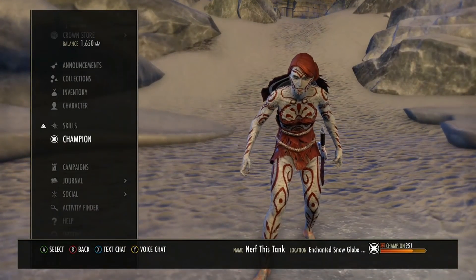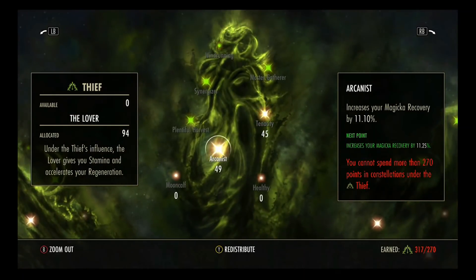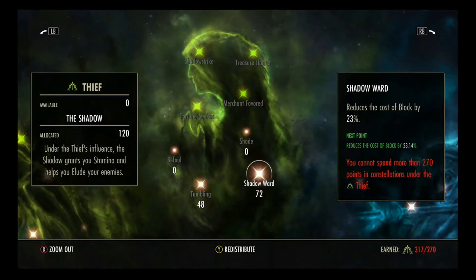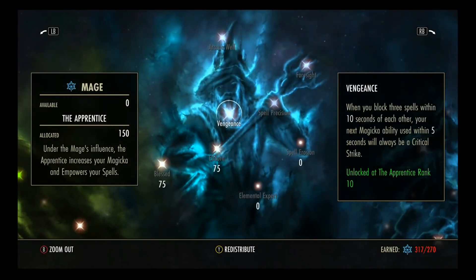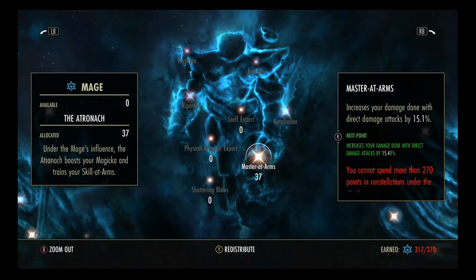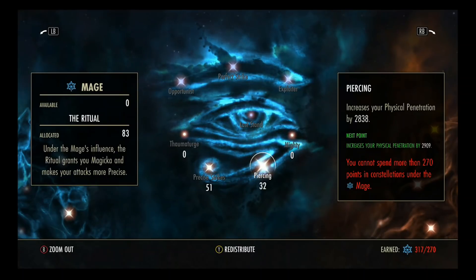Let's jump into CP — it's essentially the same as my other build. In the Stamina tree: 56 into Warlord, 49 Arcanist, 45 Tenacity. Slip in heavy attacks whenever you can — tanking 101, get those resources up. 48 into Tumbling, 72 Shadow Ward — plenty of stamina saving there. In the Magicka/healing tree: 75 into Blessed, 75 into Elfborn for the healing. I don't go to 100 on abilities — I don't deem it necessary. In the DPS tree: 37 into Master of Arms, 51 into Precise Strikes, 32 into Piercing.